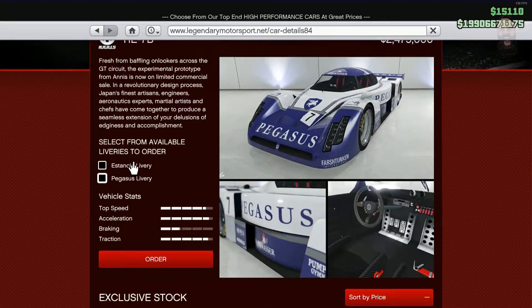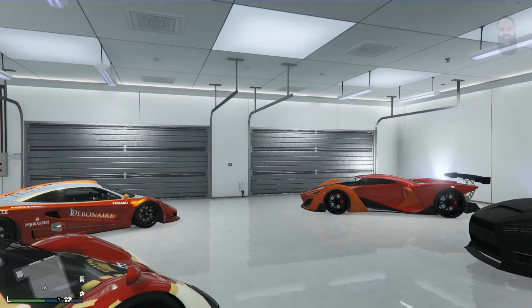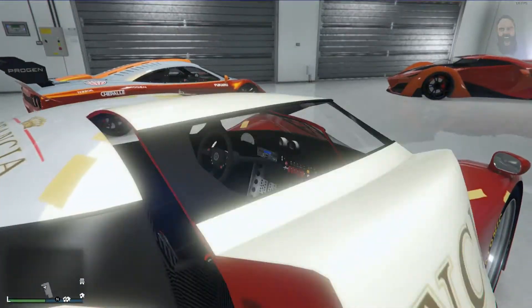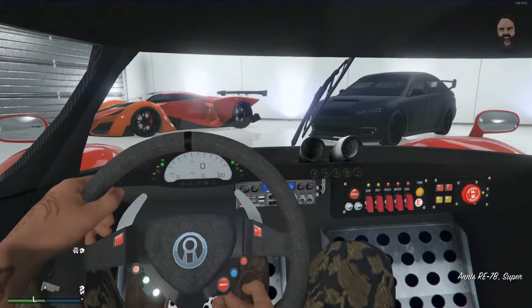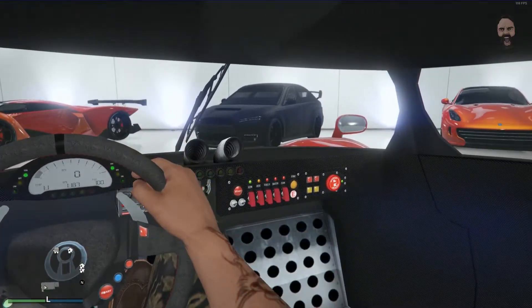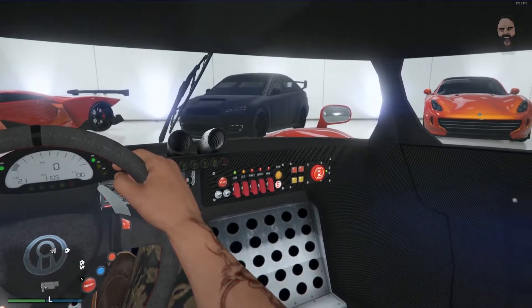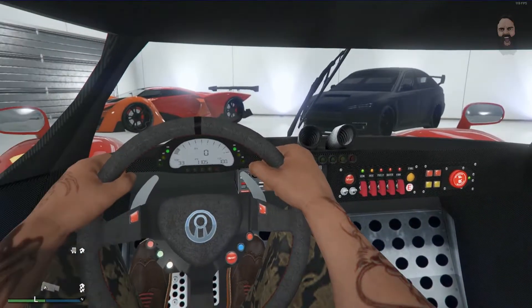Like the other ones it comes with two default liveries, so it's up to you which one you get. You can change this in the custom shop as well, so you're not stuck with it. I got the red one — the Stanchier, I have no idea how to pronounce that. Like the Tyrus, what gets me is all the buttons inside the car — there are loads. This one's got what looks like IGN, AC, aircon maybe, fuel, water, and fan.